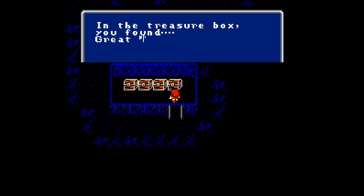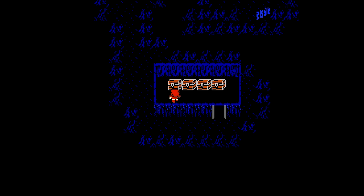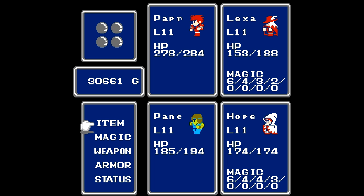But first we have some treasure to pick up here. First chest: great axe — pretty much useless at this point, just going to sell it. We have 620 gold, 450 gold, and last but not least, a silver helmet, which is actually an improvement over the iron helmet, believe it or not. It's kind of weird how the iron armor is better than the silver armor, and yet the silver helmet is better than the iron helmet.